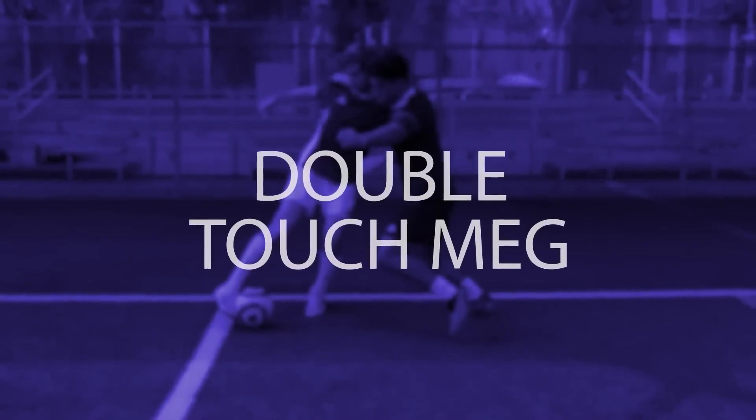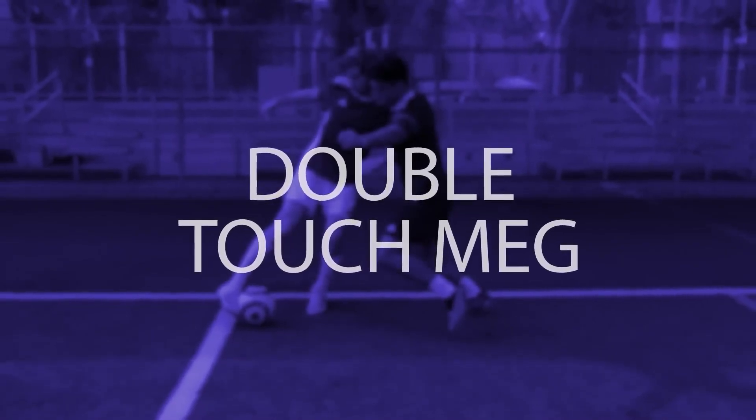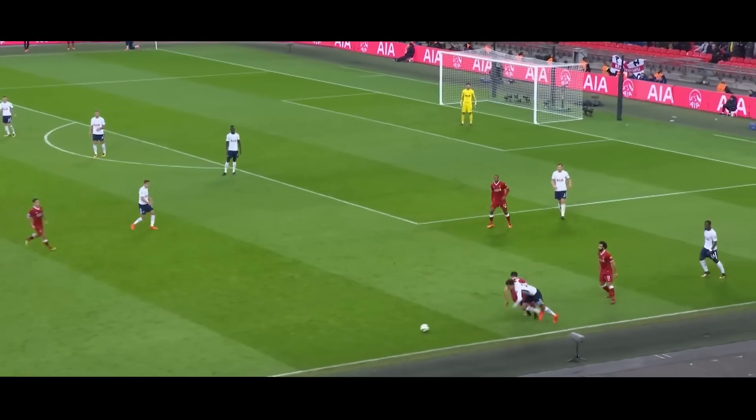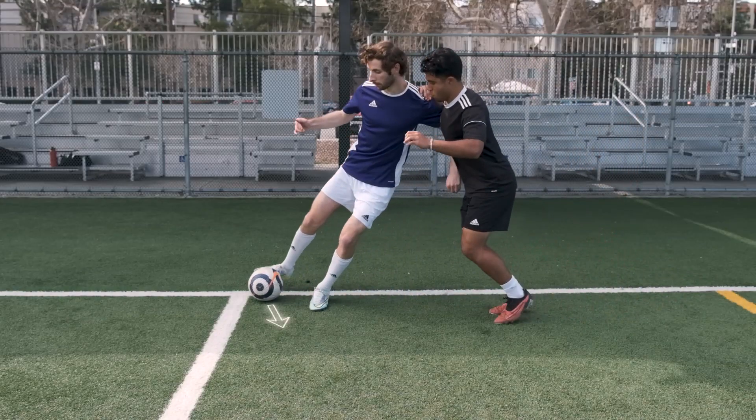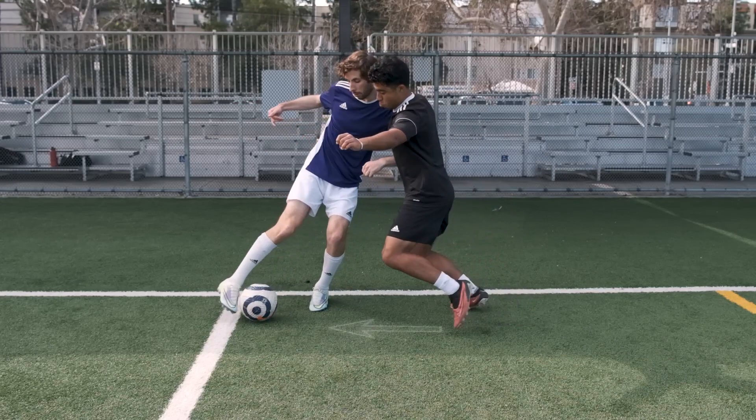The Double-Touch Meg. When you're holding off a defender, use the inside of your foot and push the ball a little out to the side, enticing the defender to reach for it. Then, when they do, use the edge of your toe to flick the ball through their legs.